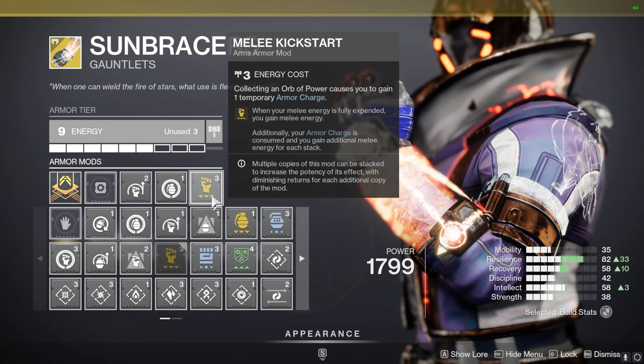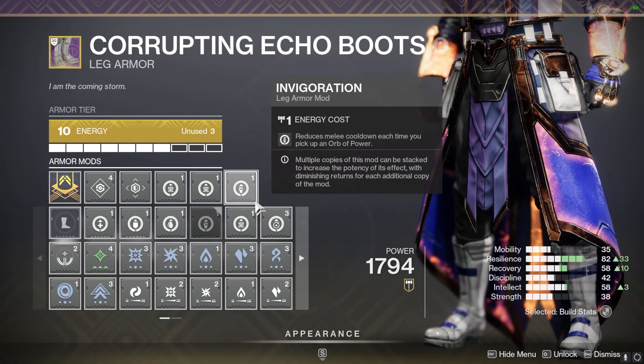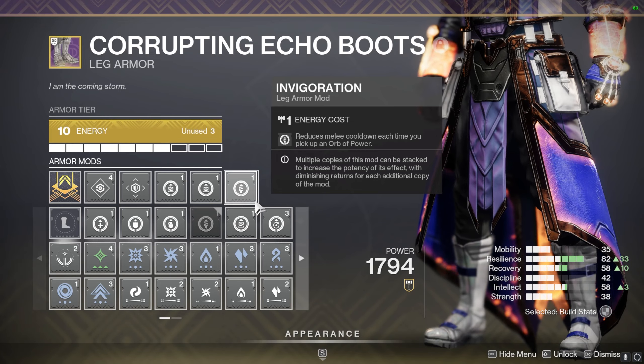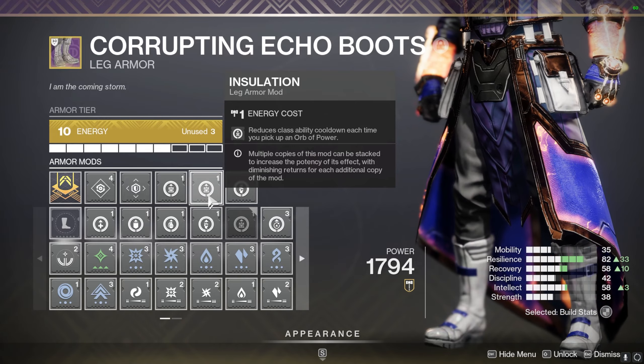Now on my chest piece, it's just your standard defense mods — nothing special going on here. Now on the legs, you have the build savers. With all the grenades you just spammed, orbs should be all over the battlefield. With Invigoration, you will be able to use those orbs to replenish your melee. And with Insulation, you can get your class ability back.